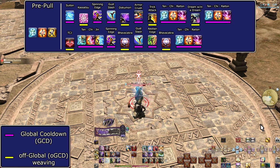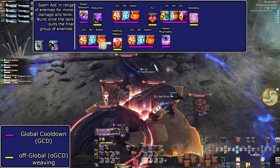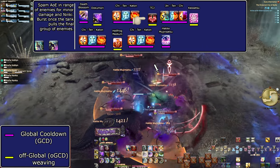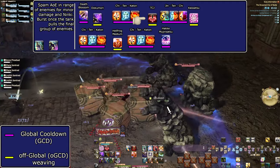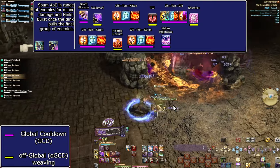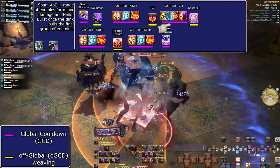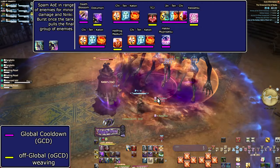For AoE at level 70, Dokumori gives a free Hellfrog Medium. TCJ is difficult to use in AoE — you must stand still in the middle of a trash pack for three or more seconds while they may be using AoEs. Shade Shift is very useful to put up as you approach the next group. Not all tanks will move enemies into your Doton, so take it into your own hands. TCJ also means you can skip the Kassatsu Doton in AoE — the best TCJ option for AoE is Katon into Doton, and that Doton would overwrite a Kassatsu Doton anyway, so use Kassatsu for Katon instead.